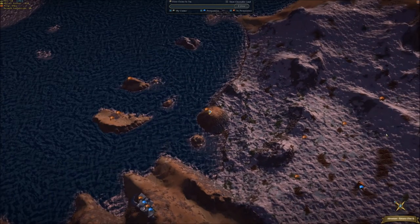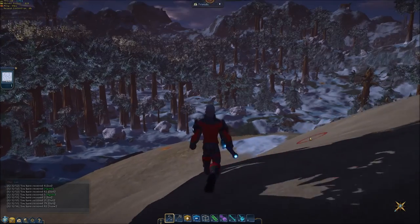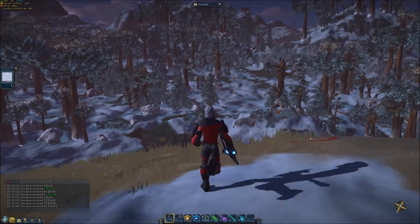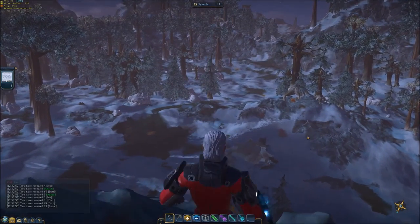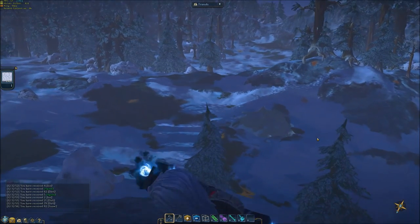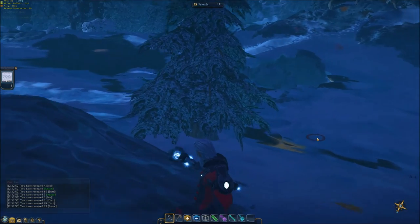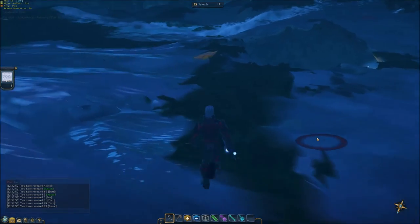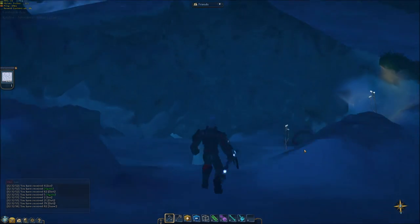Here you can see the actual map. This is another area where the game has improved quite a bit, because there used to be some pretty serious problems with the way the map looks — it wasn't always accurate, and it also had a tendency to show the resources under the ground, which would make it look like someone threw a bunch of paint all over the map.